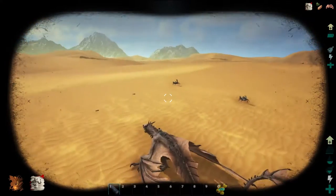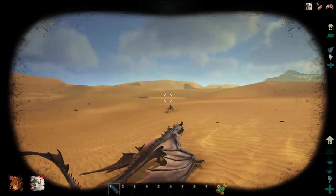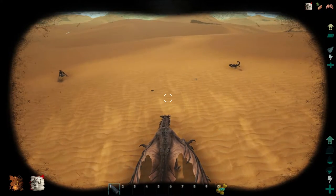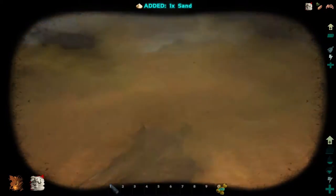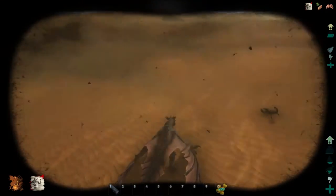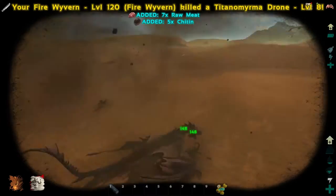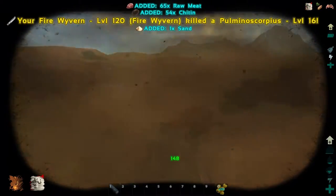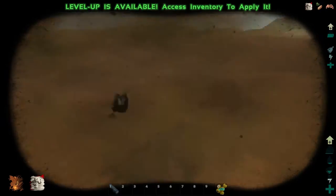Alright guys, we have found our mantis — level 104! Not perfect but pretty dang good. There was a level 96 we almost settled for and then decided against it. But now we're in the middle of a sandstorm, so I'm going to wait out the storm and then we'll tame this guy. Hopefully the storm will end soon.